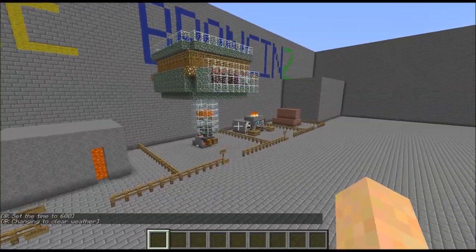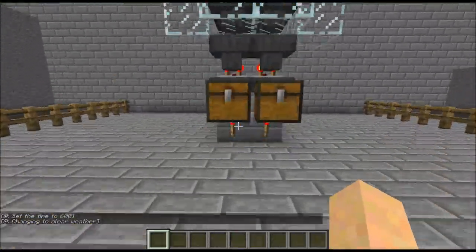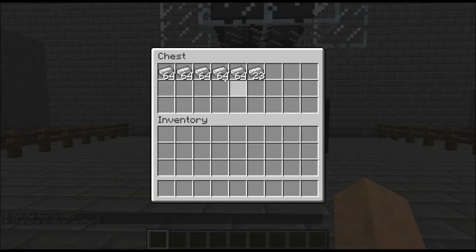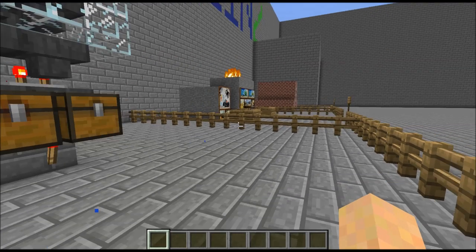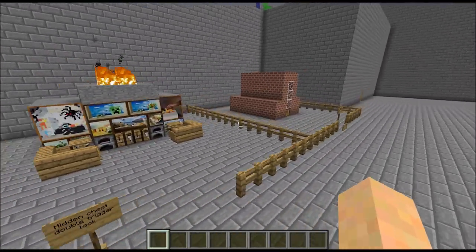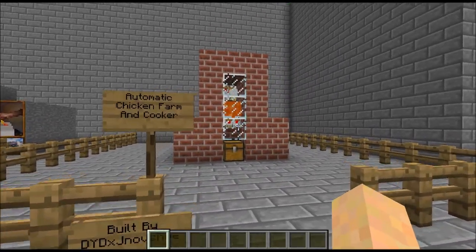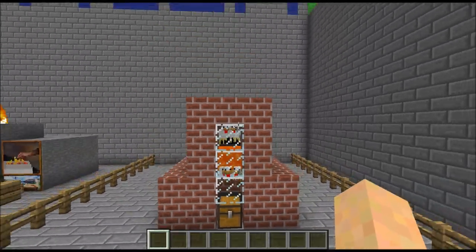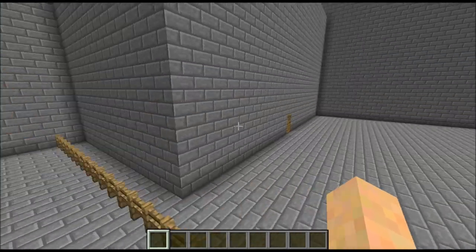Just to give you guys a sneak peek of everything else that's coming up soon — we got this iron farm, which has been running for a couple hours and it's got four and a half stacks of iron ingots. We got another hidden chest I'm going to go over, and then we also have an automatic chicken farm and cooker: it farms the chickens, it cooks the chickens, and so on and so forth.